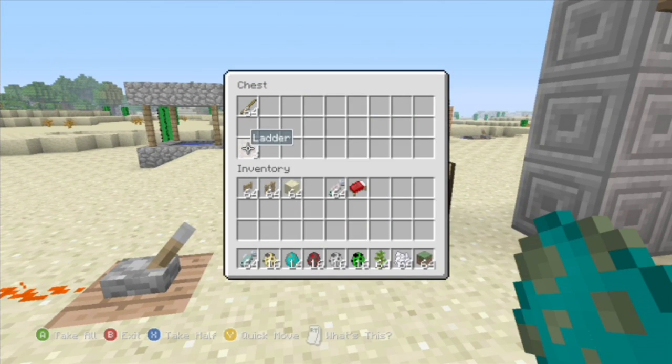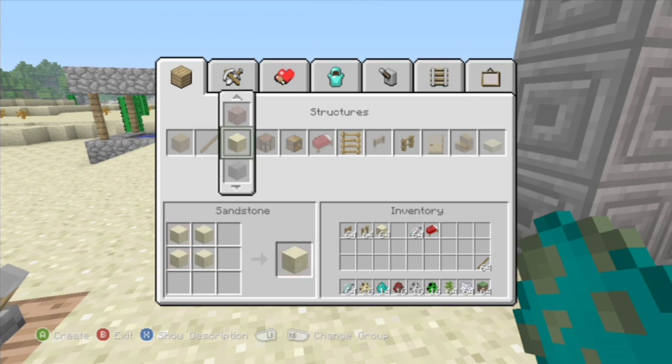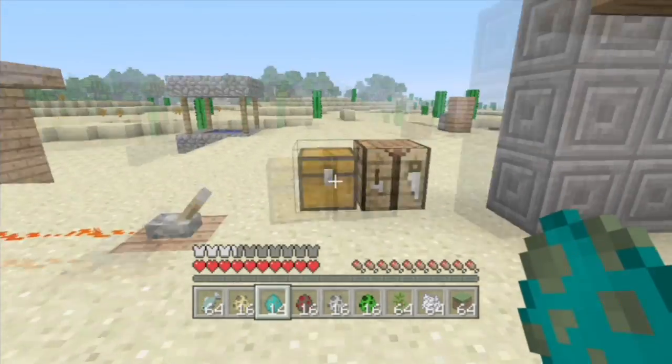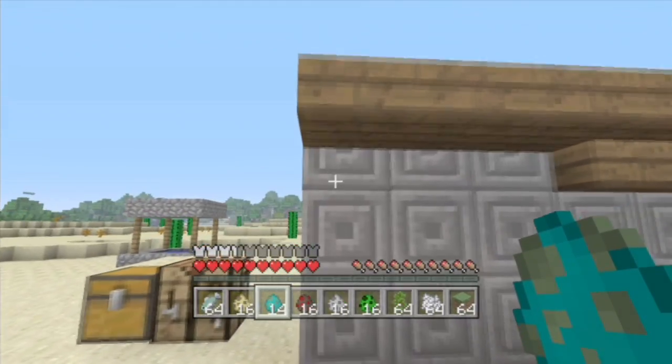We have a new crafting recipe. Ladders are now crafted differently — you get three now. Right here you craft three, and there you go. Pretty nice that you get more for using the same wood.